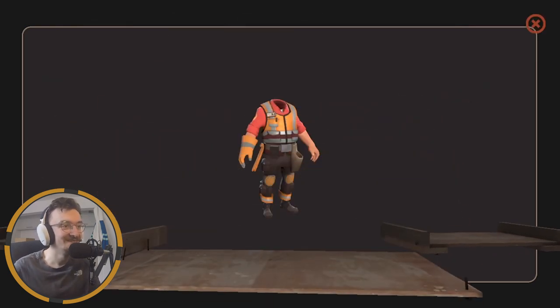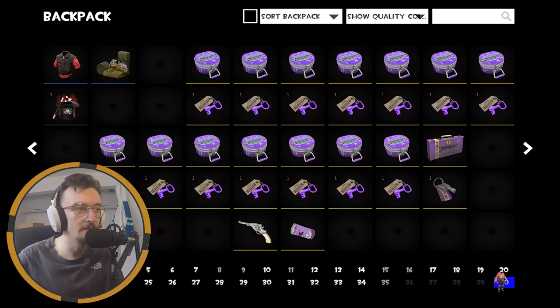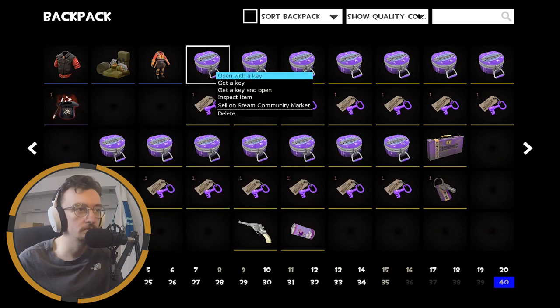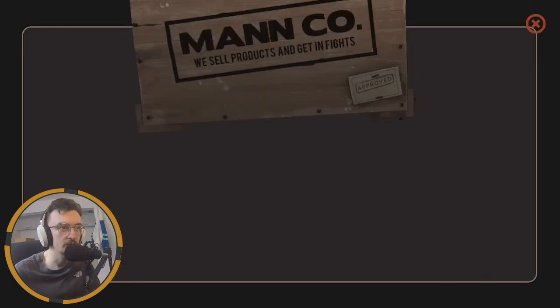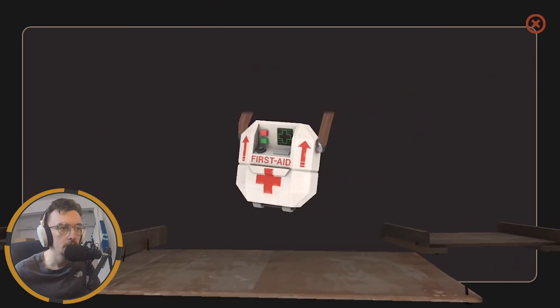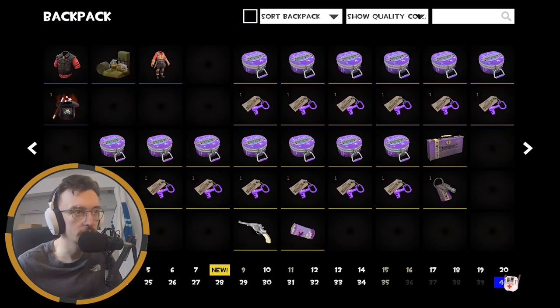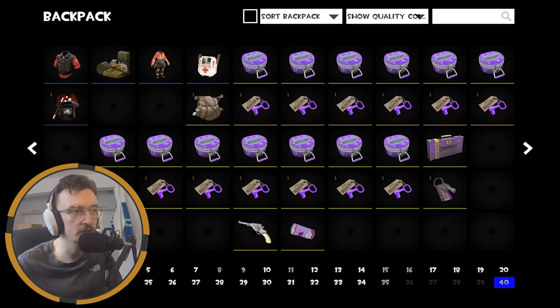Swiftly onto the third case. Cargo Constructors - I did like this when I saw it, so I'm quite pleased with that. I definitely want to have a look at seeing if I can work it into any of my engineer loadouts. Maybe not, who knows, but it looks nice. And we'll move swiftly on to case number four, where we have a backpack expander and a Medical Emergency. I think my backpack is at the maximum size it can be, so I can't actually use a backpack expander anymore, but they're always nice to have.